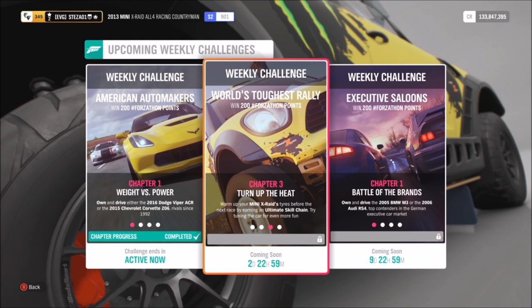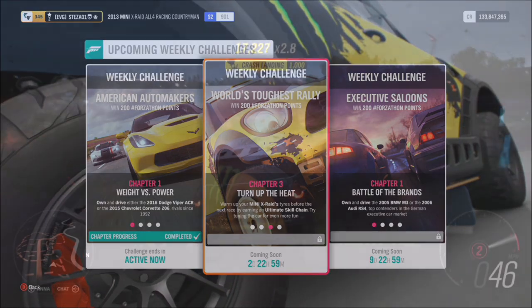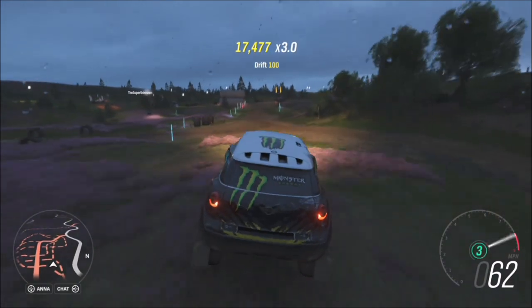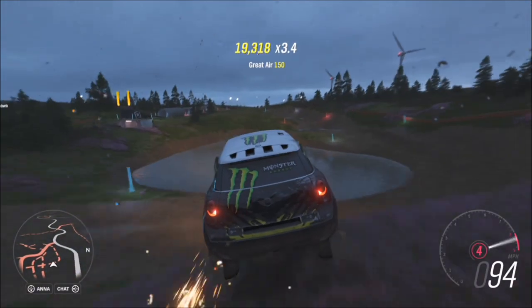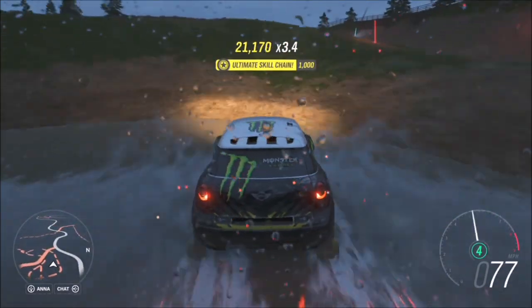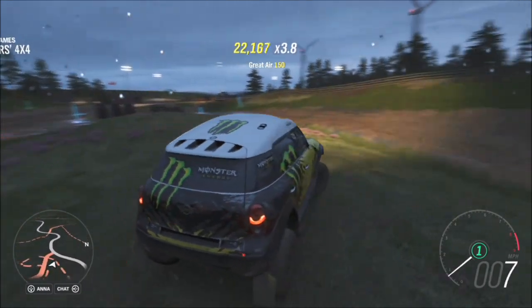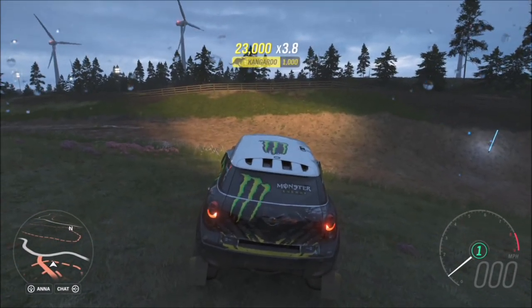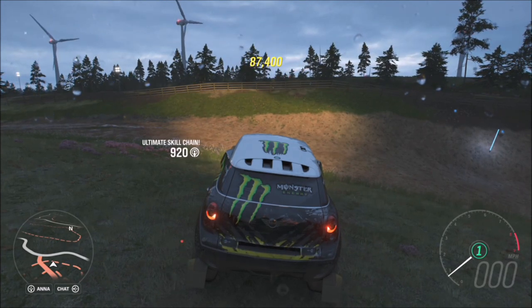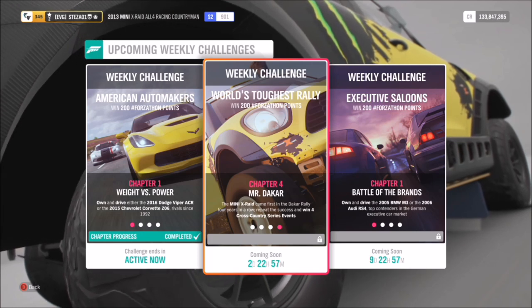The second challenge wants you to earn an ultimate skill chain. An ultimate skill chain is nice and easy — it just wants you to get 20,000 skill score before it's multiplied. That's why I said when you're doing your first challenge, try to keep the skill chain going, because as soon as you hit 20,000, as you can see there, it popped up with 'Ultimate Skill Chain.' That's before it's multiplied, so 20,000 times by whatever your multiplier is and you'll get your ultimate skill chain.